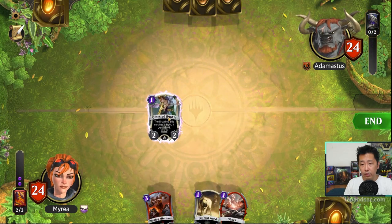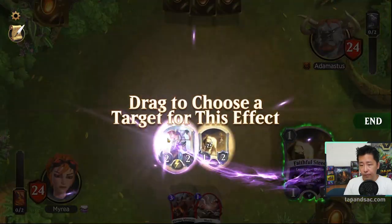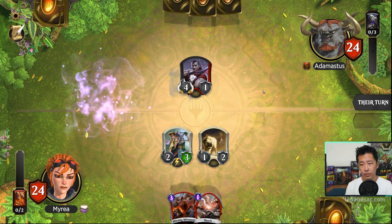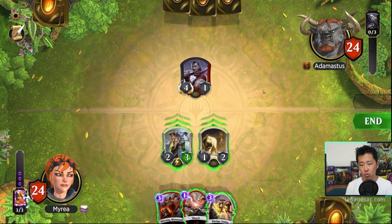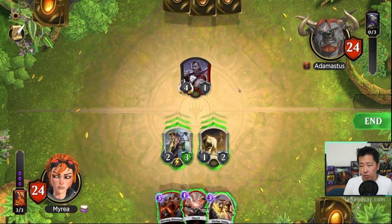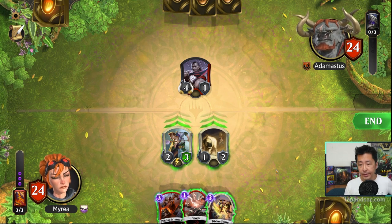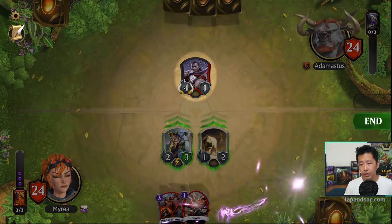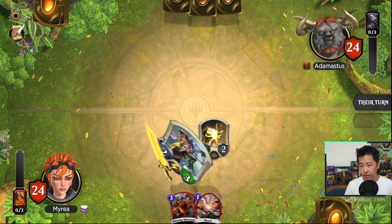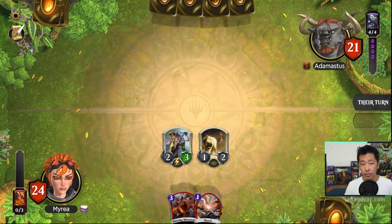We can just recast the Rookie and recast the Steed — same plan, buff for plus 0, plus 1 to the Rookie. That is a big guy. I could smite it or shock it, or I could just cast the Minotaur and swing for everything. I think I'm going to smite it to make use of all our mana, and then we'll attack. We don't get to do Gideon this turn, but hopefully next turn we can shock something and also do the Minotaur.